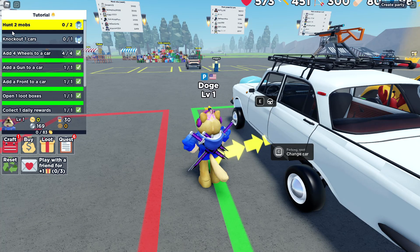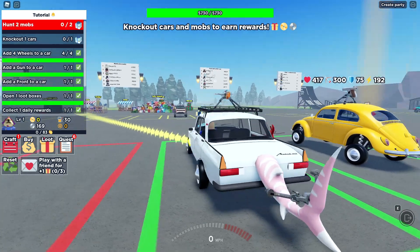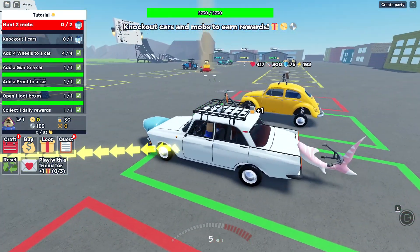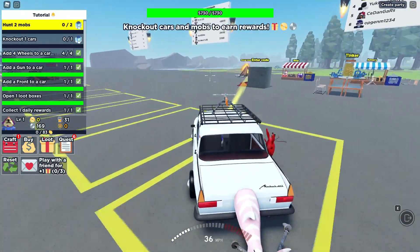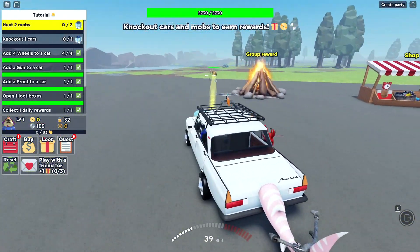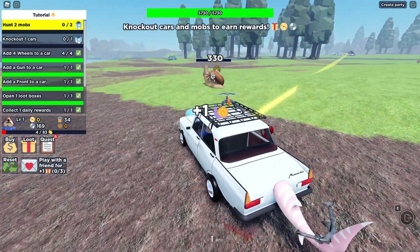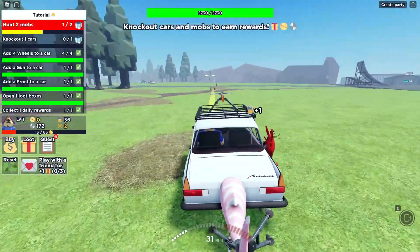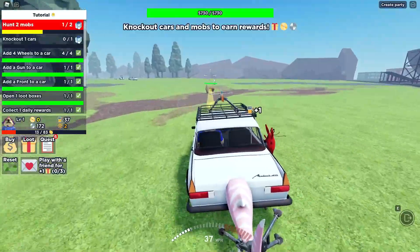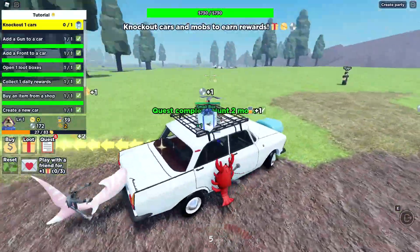The tutorial is almost done. We've got two things left — I have to hunt two mobs and knock out one car. Let's go ahead and get in the car I've just created. We've got a crossbow with a certain amount of ammo. There we go, ten shots. Let's see if we can take out the snail. Yes! We got a bunch of gears. That's one mob. Now let's take out another snail — there we go, two snails done.